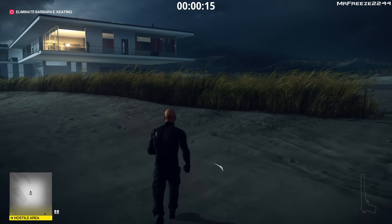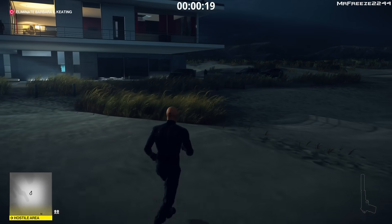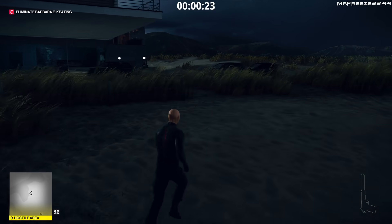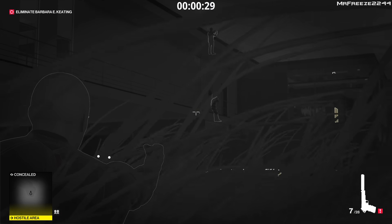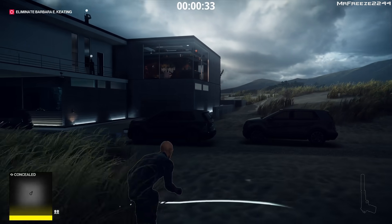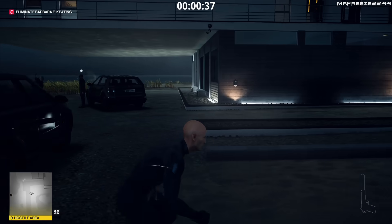First things first, we need to cross this beach. There's going to be two people patrolling the beach, one person on the roof, one person on the balcony above, and two people by this SUV here. As long as we stay out of their line of sight, we're going to pull out a pistol while in this grass right here and shoot this camera. It's going to alert the guard on that balcony, but don't worry about that — just circle all the way around and you should not get spotted at all.